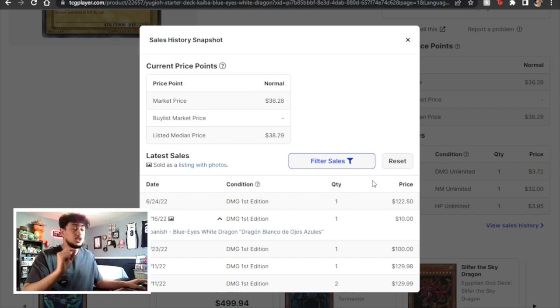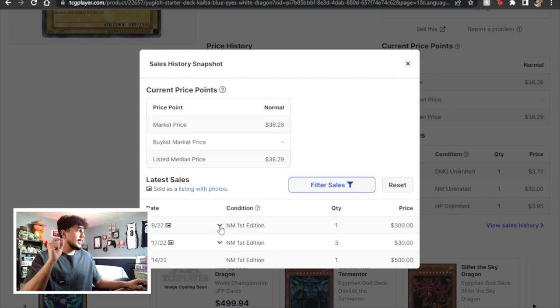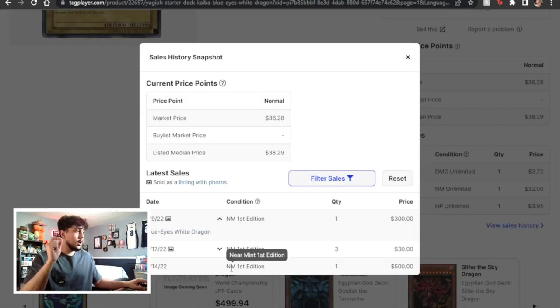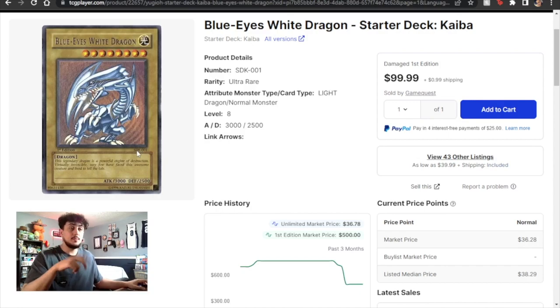You can see why I really like TCGplayer — there are just so many options. Now let's say your card isn't damaged; let's say it's near mint first edition. You're going to press near mint and go to view sales. Here they even have a picture — here's a first edition Blue Eyes White Dragon that sold for $300, and here's another one that sold for $500. So when you're dealing with higher end cards there's a price range and it's up to you what you want to sell it at. You can go through multiple conditions and both unlimited and first edition, and the prices drastically differ between them.